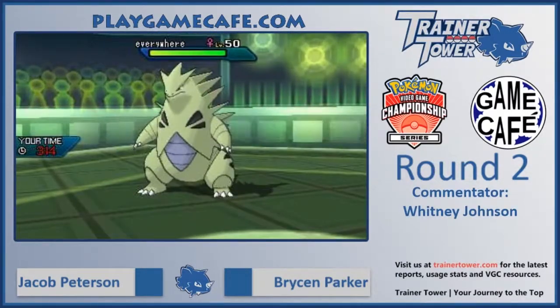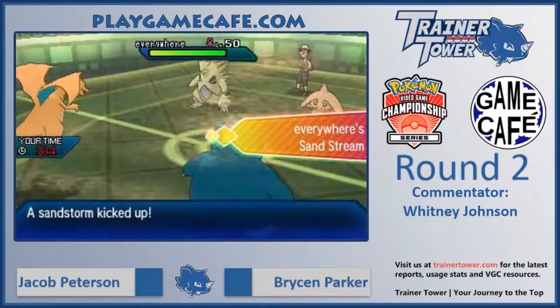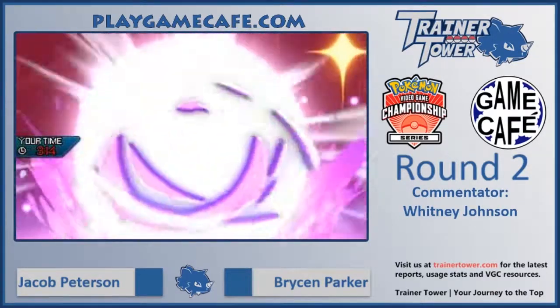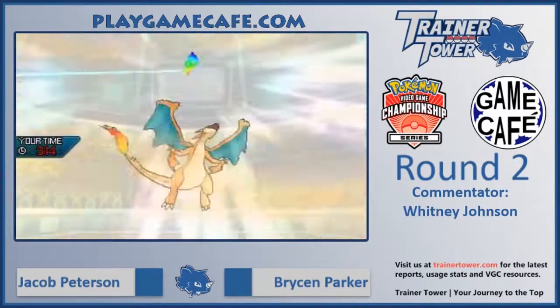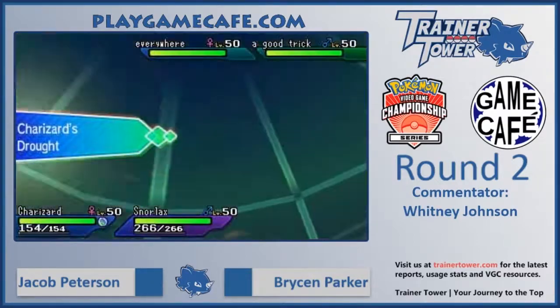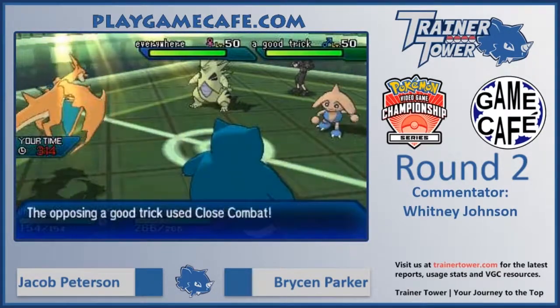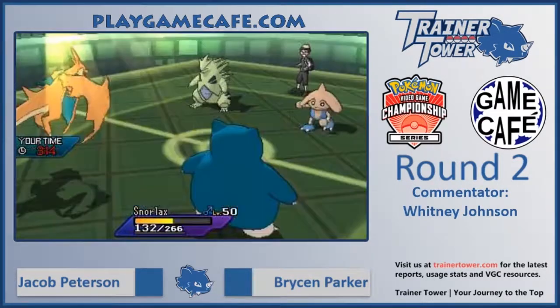Hitmontop is slightly threatened by Charizard just because Charizard deals so much damage in general. We can see a Mega Evolution most likely into Mega Charizard Y, which would set Drought and allow it to deal a lot of damage with fire-type attacks off of a very high special attack. And we do see Volcarona switch out into Tyranitar, which will take basically any attack from Charizard very well and can threaten Snorlax — potentially with a Low Kick, which some Tyranitars have been known to carry.